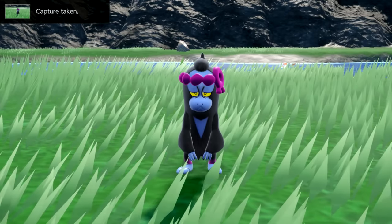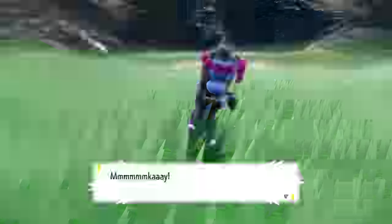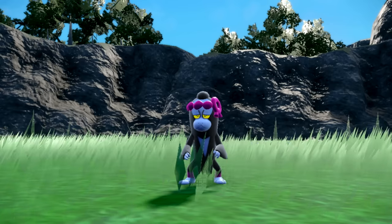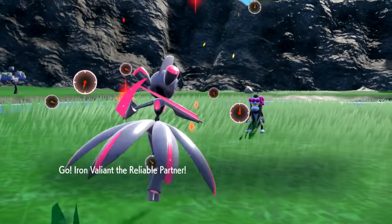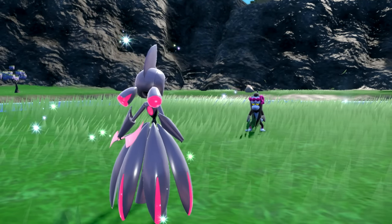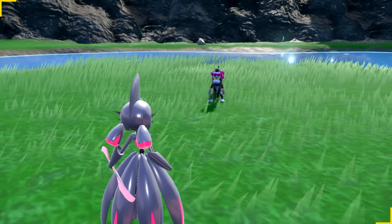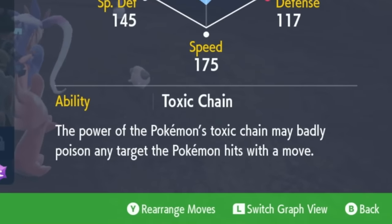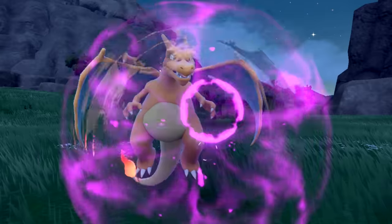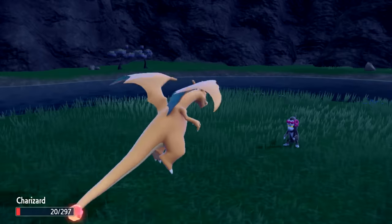Make sure to go ahead and snap a picture of Monkey Dory just for your memories. After that, you're going to engage it in battle. Don't forget that this Pokemon is a poison psychic type — you don't want to roll up with something like Iron Valiant, because it is completely weak to that Pokemon. The dangerous thing about Monkey Dory is that it has toxic pain, so when it hits you it has the possibility of poisoning you, so just be aware of that.